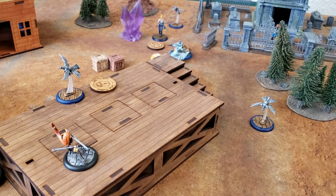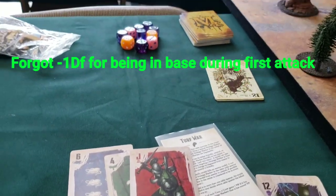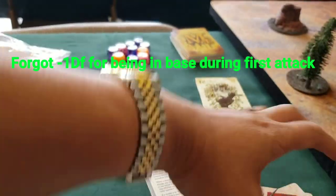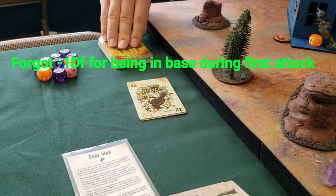This is the Onslaught attack. Red Joker on the damage flip at double negative. The stat 5 against defense 4, but everyone's like it's a test of tax!